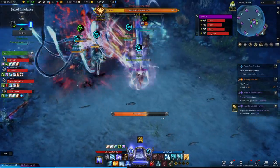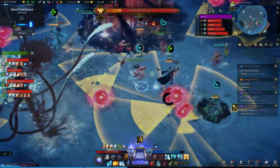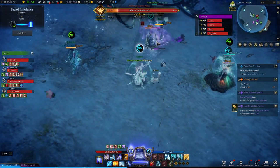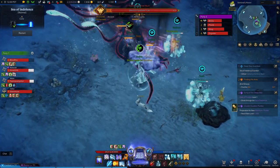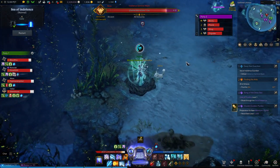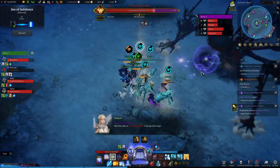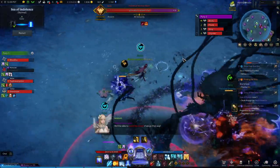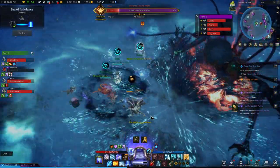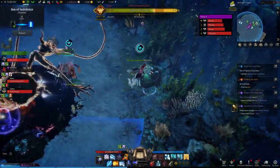He is a lot more manic in this phase — there are a lot of red telegraphs so just be careful. He does this movement where he moves backwards, and you want to stay out of his way because as he moves forward he's going to petrify anything in his path — that goes for you, your teammates, everyone.